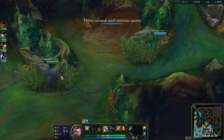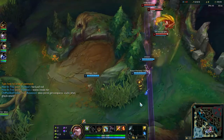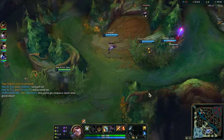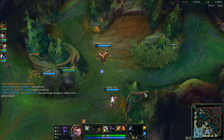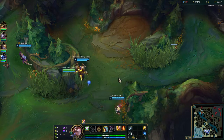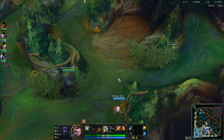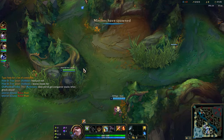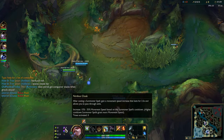Welcome to another gameplay where I'll be playing Bully Bear on live servers in ranked — this is Platinum One. We're gonna build him lethality-wise, probably with two lethality items like Sanguine Blade for the attack speed and Edge of Night because it has health in it. Maybe another lethality item, but we'll also go Trinity Force.